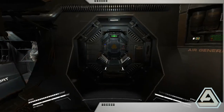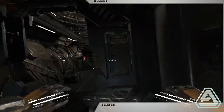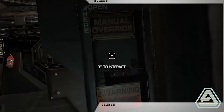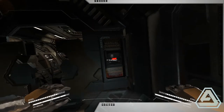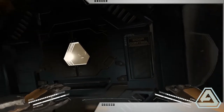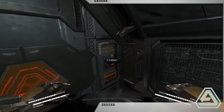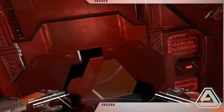First, lower your visor with the H key and step into the dock. Before beginning the depressurizing and opening of the outer door, be sure to close the inner door so that you don't depressurize your entire station. Once you have completed the process, the door will open and suck you out into deep space.